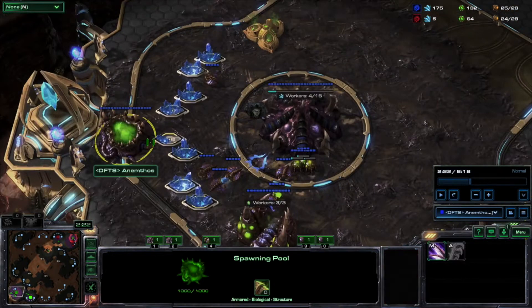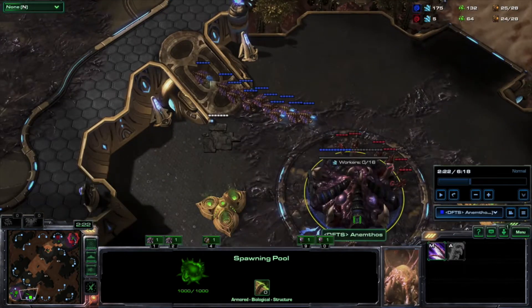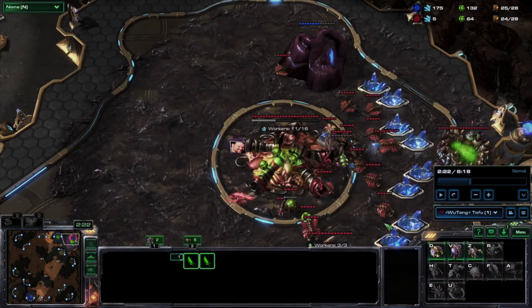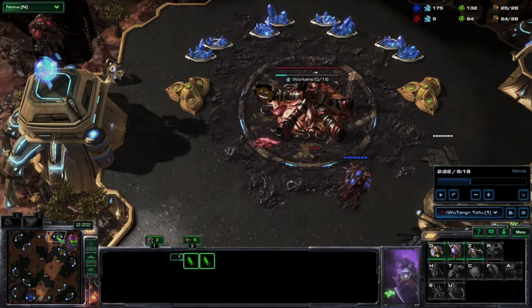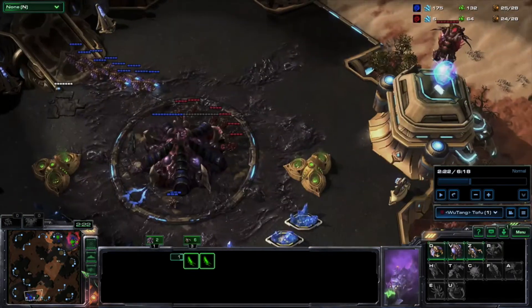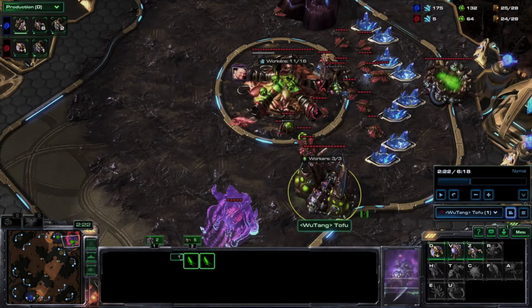If I had gone for the spawning pool, the drones would be right there and that would end quickly. For a platinum-level player, when you do this early pressure, sometimes it's easy to get stuck there and to just not be as productive at your base. What I like about attacking the natural is it freed me up in this game. You can see right now I'm actually back at my main base and I'm building a roach warren, and it's early.